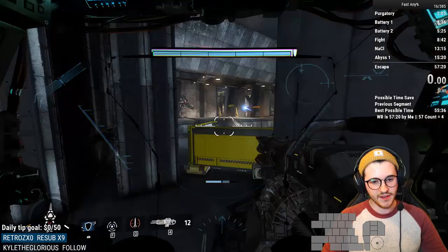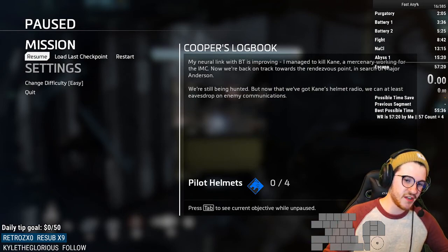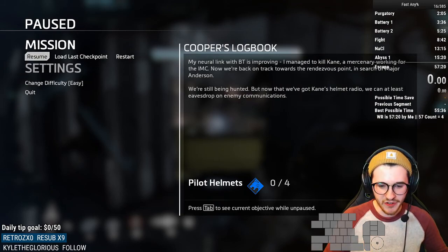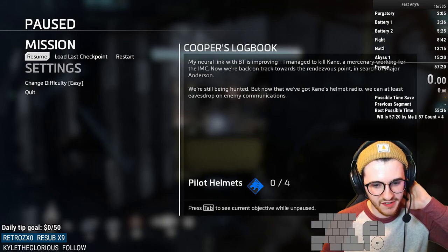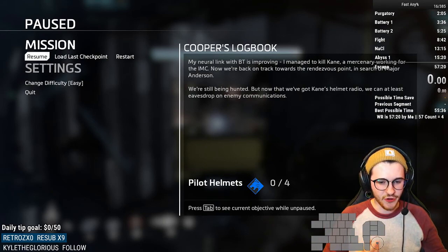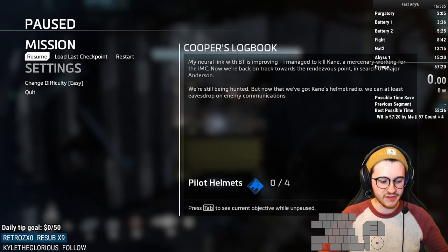That pretty much covers the Abyss 1 wall boost. There's not really a lot more I can say about it. If you're watching this like two months after the video was posted, maybe leave a comment in my stream and ask if I know any better advice about the wall boost. It's kind of hard for me to explain everything here because it's a strat I'm struggling with in runs right now. This is a pretty good base to get you started.